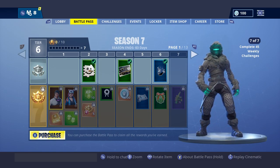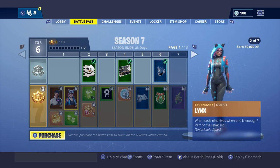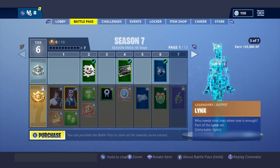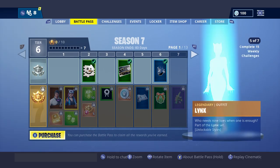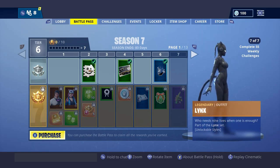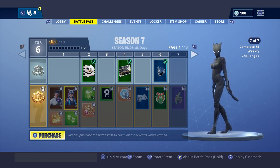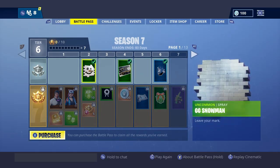It's like always the first skin that looks pretty good in the battle pass. The second skin is Lynx — it's like a furry, kind of like Black Panther, with claws. The blue one looks pretty cool, and the black one looks pretty cool too. It's like a Black Panther type but it's a girl version.